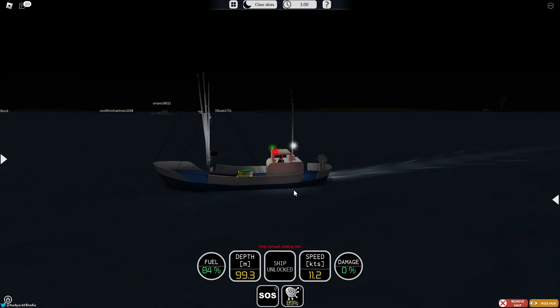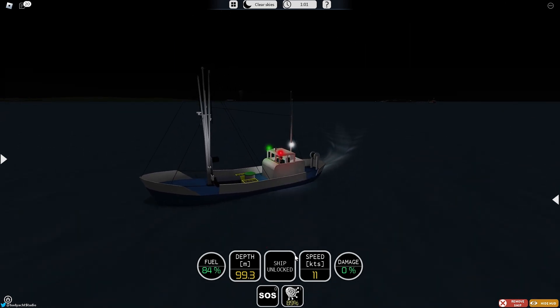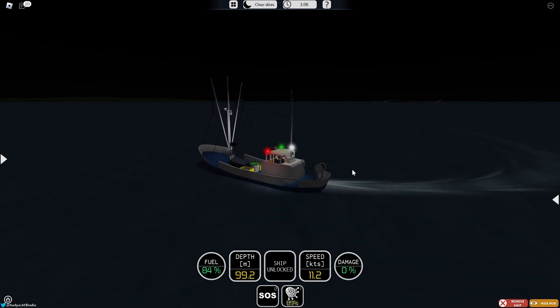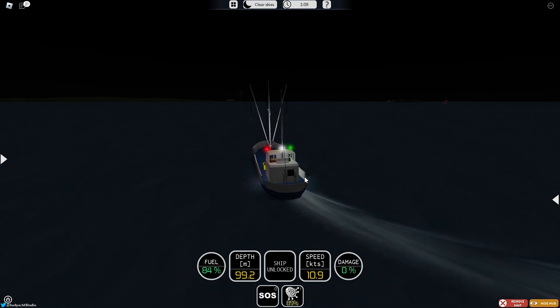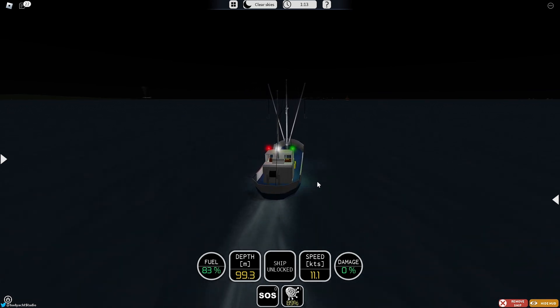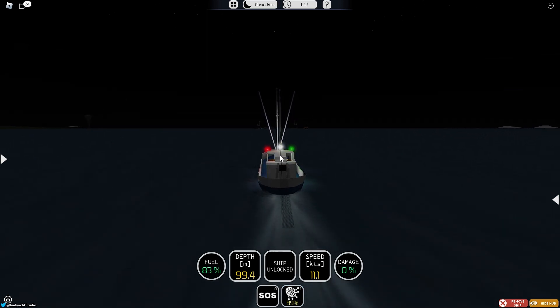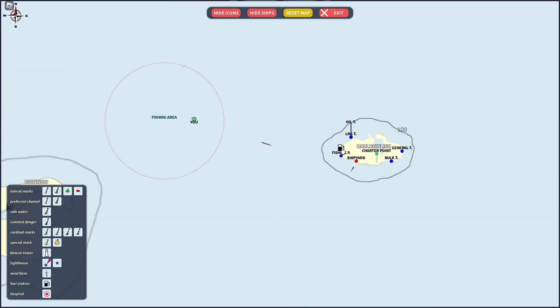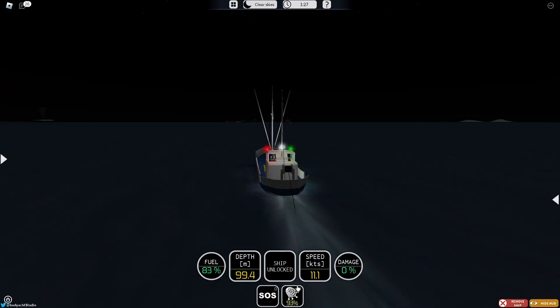A little strategy before the net fills up: turn around in advance so you don't have to waste time when it's done, because we're going to head back anyway. I'm going to turn around in advance and pop my net once we're in a straight line — remember it won't retract if you're not in a straight line. Once we pop it, we should be good to go back to port.